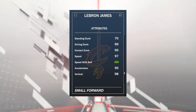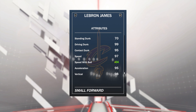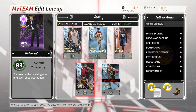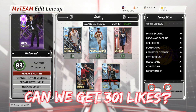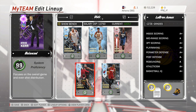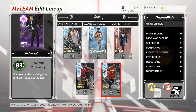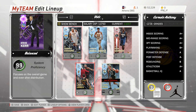Speed 97, speed with ball 94 — though without the duo, speed with ball is only 88, which is not the best to be honest. But with 25 intangibles and a 97 overall card, this is the top 97 overall card in the game. If this video can hit 300 likes, I will do a video tomorrow on the duo of Dwyane Wade, who becomes a 95 overall diamond alongside LeBron James.